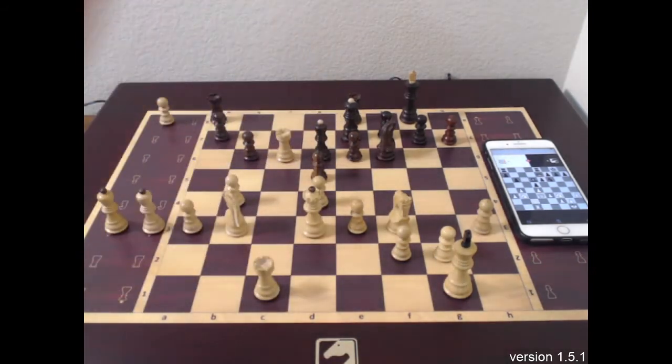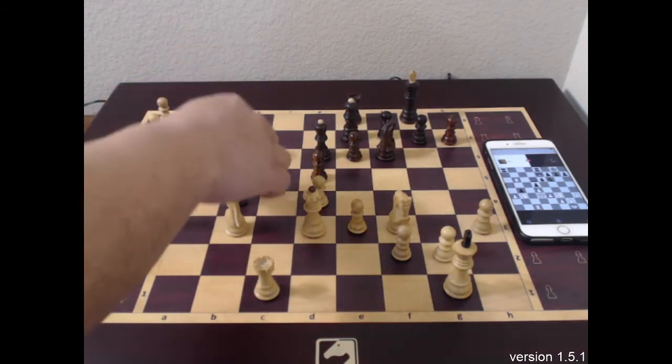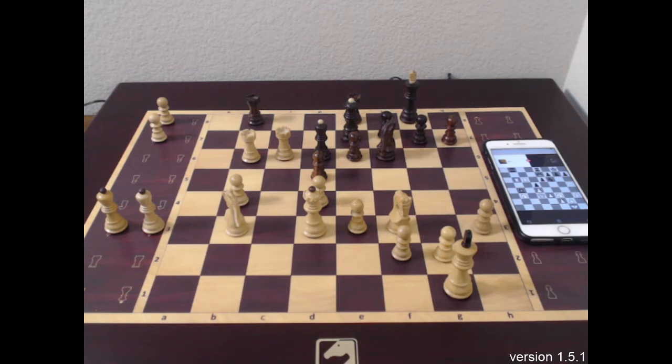Let's move our rook. I didn't see that one — we can capture it. It's almost the same, so let's capture it. Oh wow! Let's bring the rook to c7. He captured my pawn — bishop takes pawn.